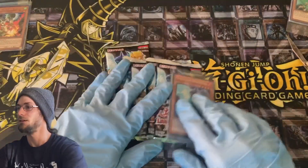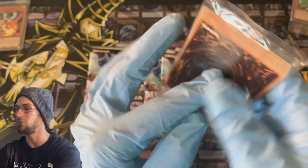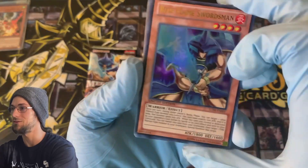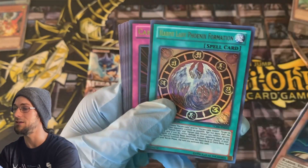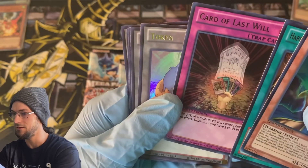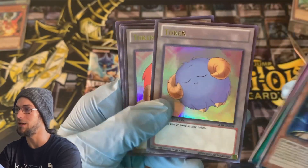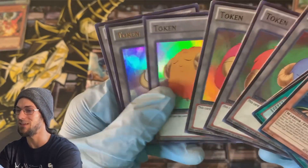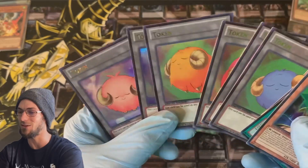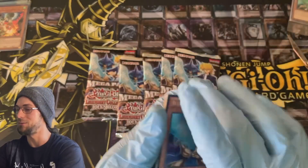Now we're back to the Legendary Collection Joey's World — let's check out this promo pack. We've got Joey's Blue Flame Swordsman there to start. That is just gorgeous, love to see it. And Harpy Lady, Phoenix Formation, Card of Last Will — that is sick. A lot of these say 'cannot be used in a duel.' We also got some Scapegoat tokens — the full set, all of them! I'm glad I opened that, I'll definitely hang on to all those tokens.